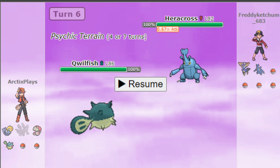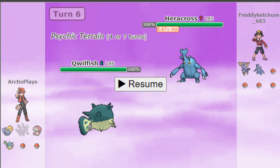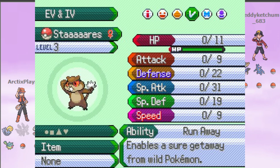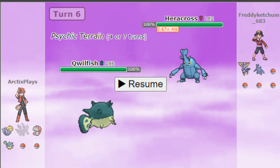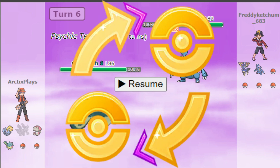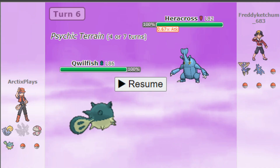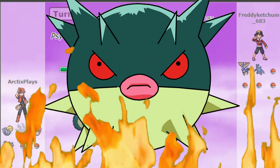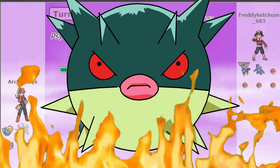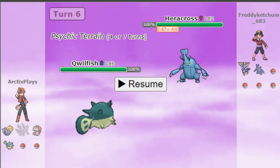So I went on and this person offered me a shiny Qwilfish. I'm pretty sure it isn't hacked because it hasn't got great IVs — and who would trade a shiny Qwilfish? I was showing off my Fennekin and I don't know what I was thinking, but I traded. I literally traded that shiny Fennekin for that shiny Qwilfish, and to this day I have regrets. That Qwilfish tempted me into giving away an amazing shiny Fennekin that I hadn't even done anything with.